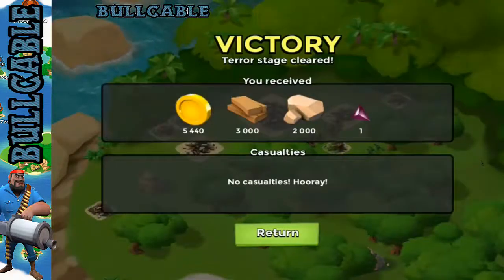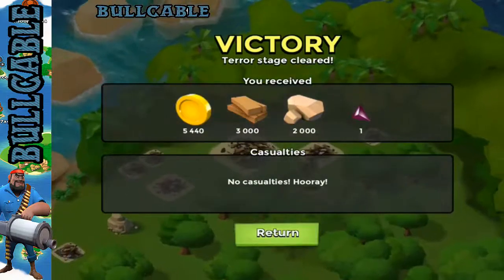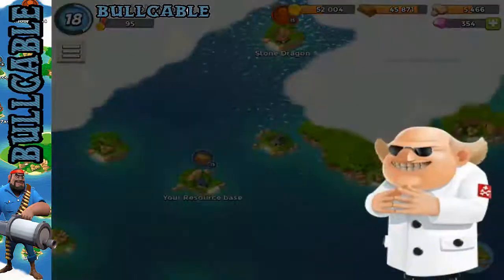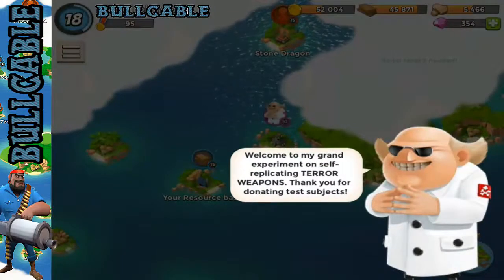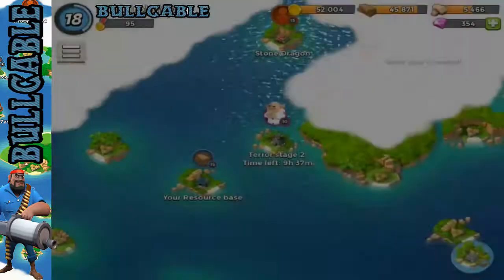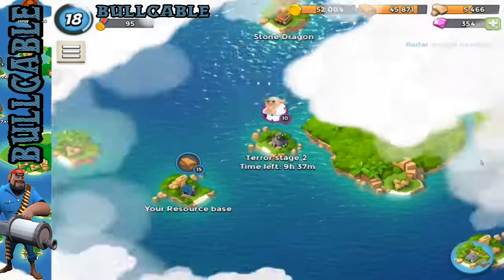We get some dark gems - see this dark gem and the little gem on the right. I'm pretty sure you only get them from doing these Terror stages. Right, so the second stage - we'll get this started straight away.